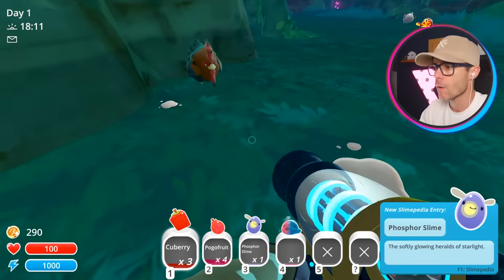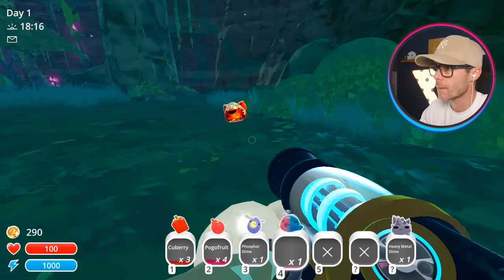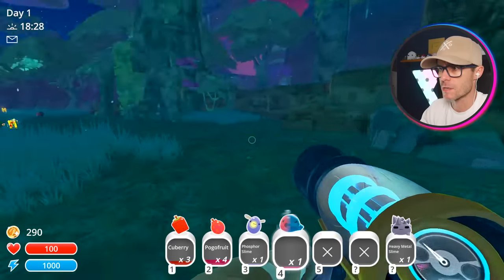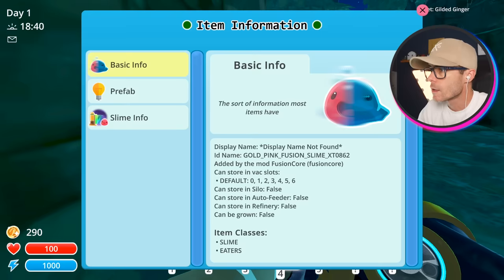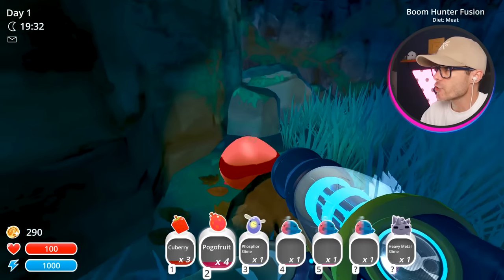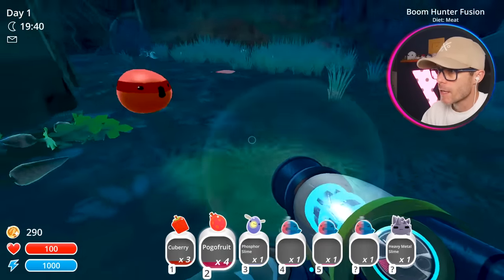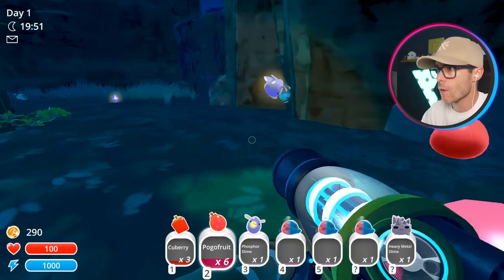Hang on — that one I could pick up. That one I can't pick up. That's strange. And that one actually doesn't show its name anymore. There are some cool looking slimes here. Oh my god, what the heck is that? It eats gilded ginger, so it's gotta be gold. Gold pink fusion. I've found so many amazing looking fusion slimes — it's so hard to choose what I want to keep. That's a boom hunter fusion. So the ones that have their names I can't vacuum them up, but the ones that don't have names I can vacuum them up, no worries at all.